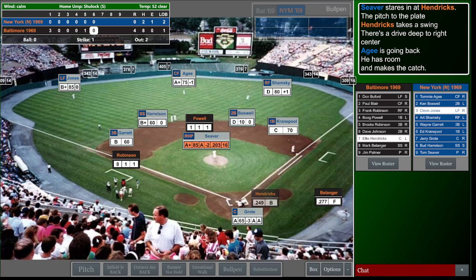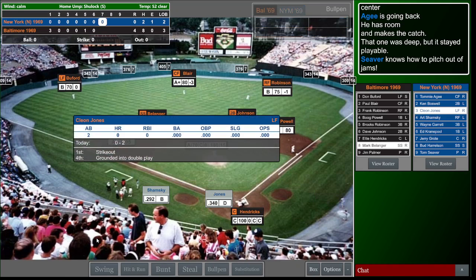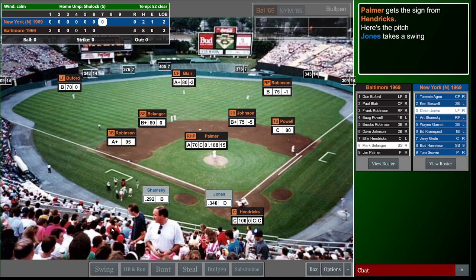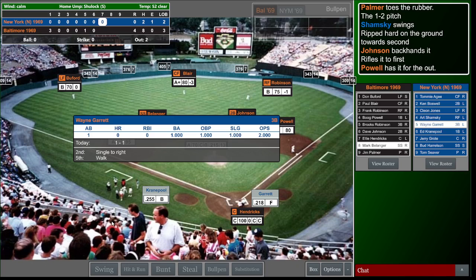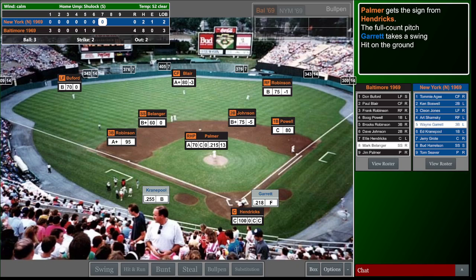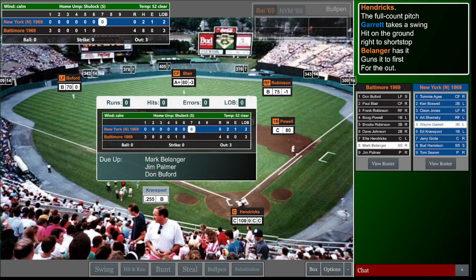Mets are down 4-0, facing a great Jim Palmer. In the top of the seventh, Cleon Jones pops up - Robinson has it, one down. Shamsky - Johnson backhands it, two gone. Wayne Garrett hits it on the ground to Belanger, who throws to first. The Mets go quietly again - not looking good in game one.